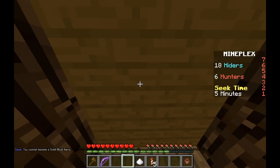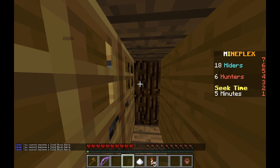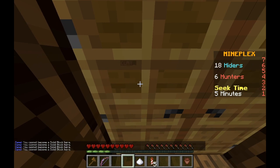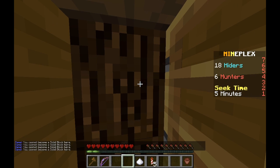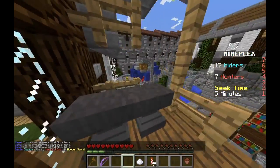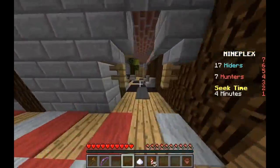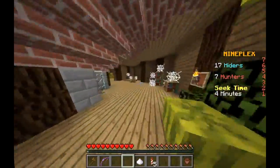Oh my gosh guys, I think we've just found the most OP hiding spot! Look at this - if a hunter tries to go through the painting they can't, and look, this opens a lot of opportunities. That person can't go through the doors. Now we can open it and go back out. I think we just found the most overpowered hiding spot ever known to man - you're blocking the hunters from coming in, and that's absolutely amazing.